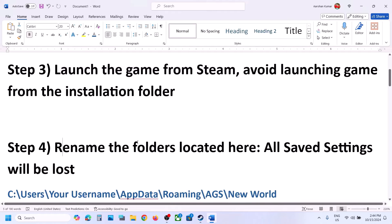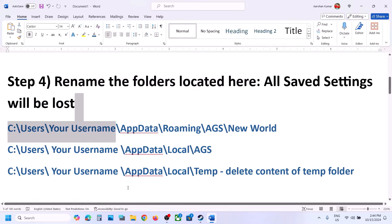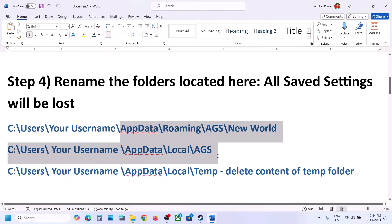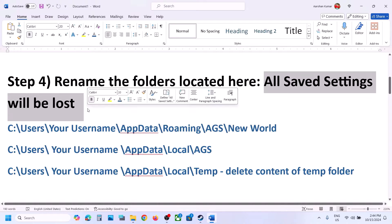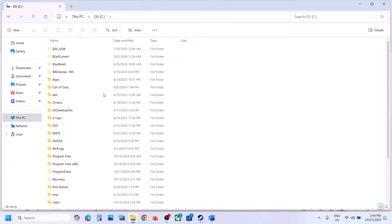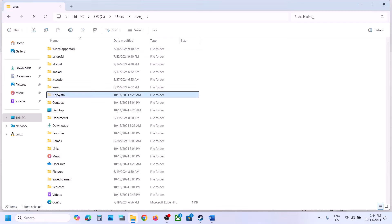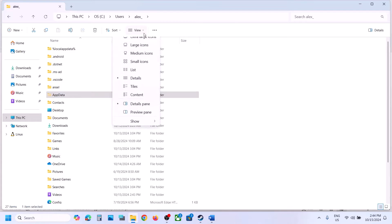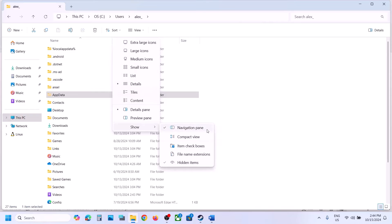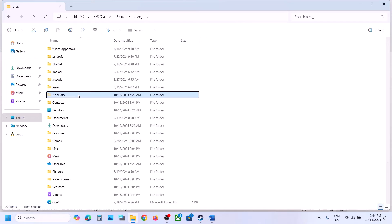The next step is to rename folders in AppData. Note that when you rename these folders, all saved settings will be lost. Open File Explorer, go to This PC, open the C drive, open the Users folder, open your username folder, and then open the AppData folder. If you don't see AppData, click on View, select Show, and put a check on Hidden Items.